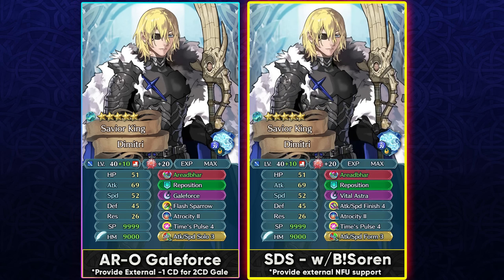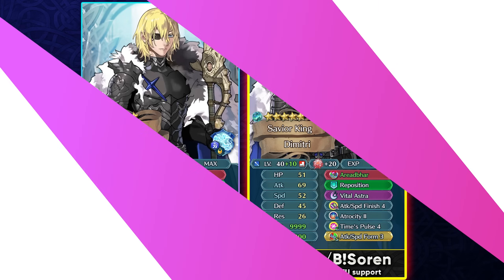For Summoner Duels, use him with Brave Soren as a raid boss. His refined weapon condition requires being within 2 spaces of an ally for enemy-phase effects, so he won't go deep into enemy lines — he wants to stick with teammates. Brave Soren works well because Dimitri can function as a near savior with high defense and lots of damage reduction. Provide external Null Follow-Up support so he can handle melee threats.